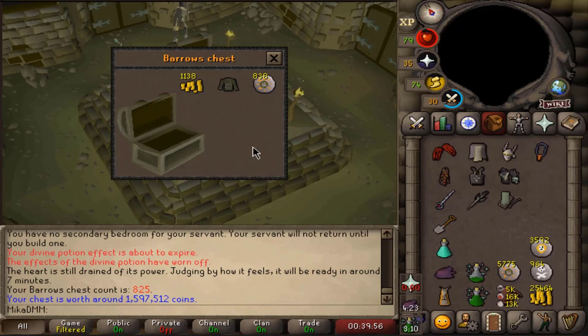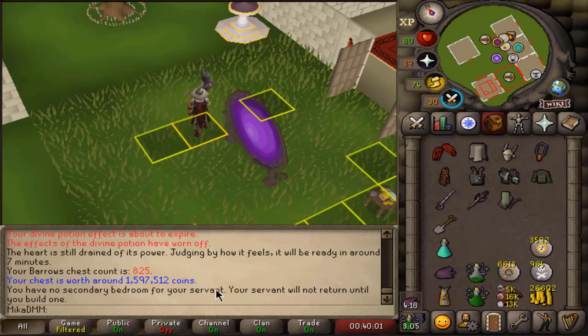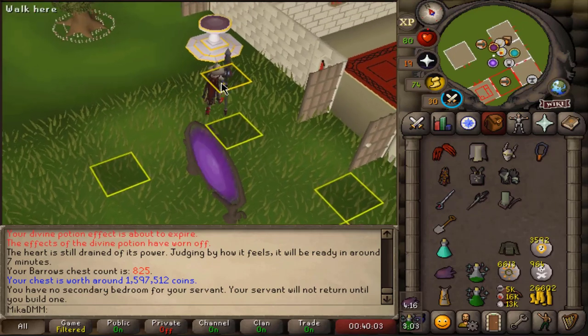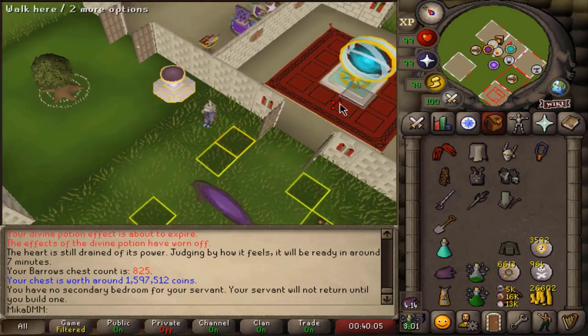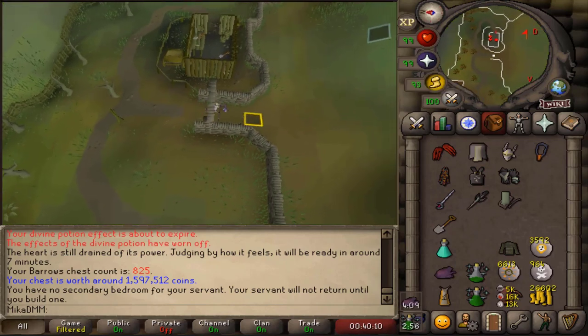We finally get an item. Okay, and it's a big one — it is an Arim Robe Top, 1.5 million. We're actually making money, this is good. And we still got 20 minutes to kill. That is sick.